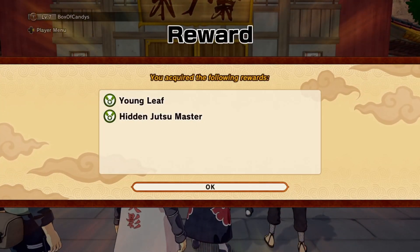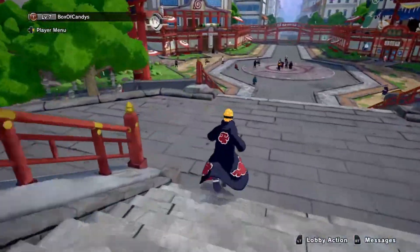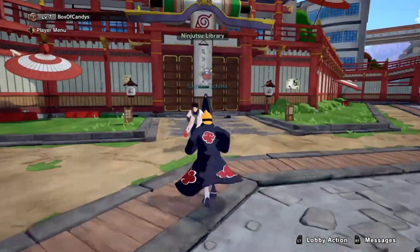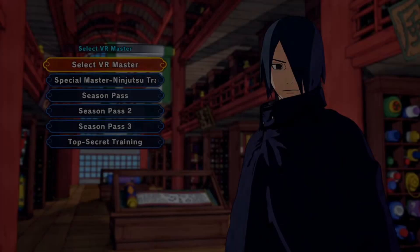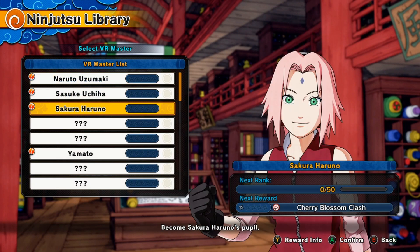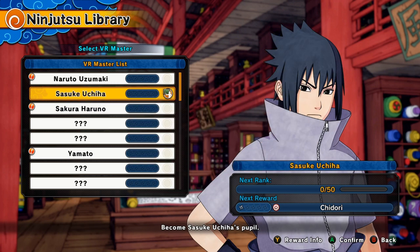Young Leaf. Hidden Jutsu Master — I think those are titles that I just got. So I think we can go here, right, to get new jutsus and stuff. Selected VR Master. Special top secret training. Okay, so I like Fire Style. Fine. So let's train under Sasuke.